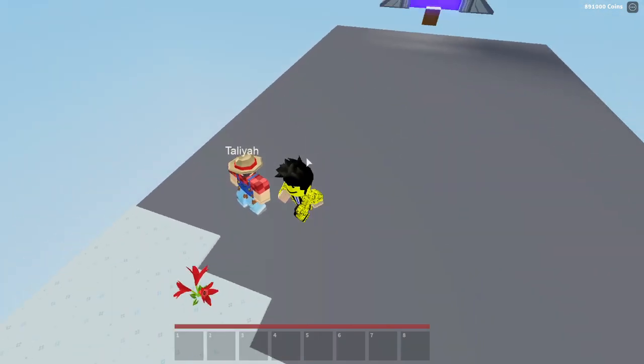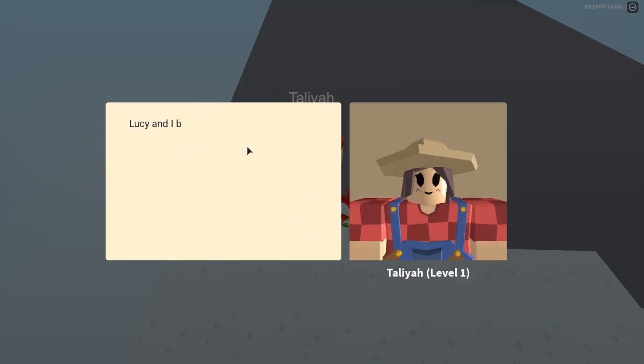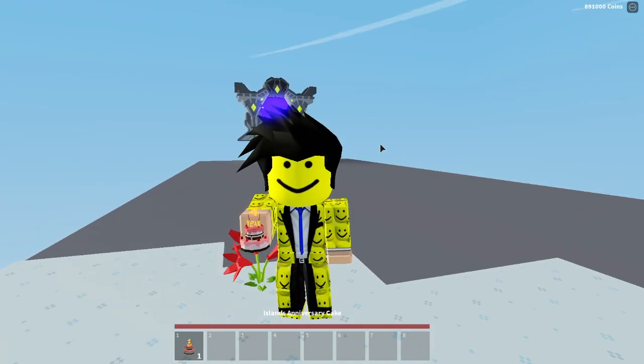Once you guys log into the game, you guys just have to talk to Talia on your island, and all you have to do is click 'wow,' and then just take the gift. It's pretty much that, and what it looks like is this cake right here, and it's called Islands Anniversary Cake.